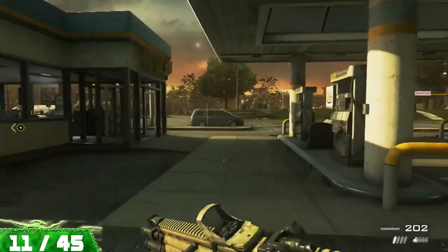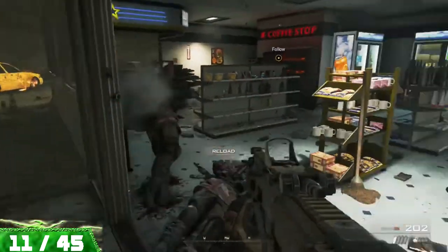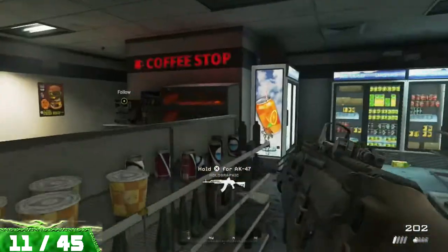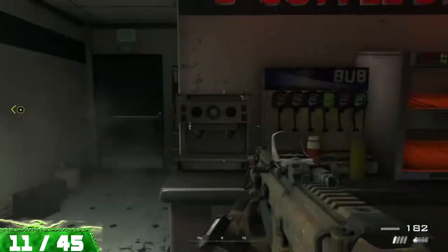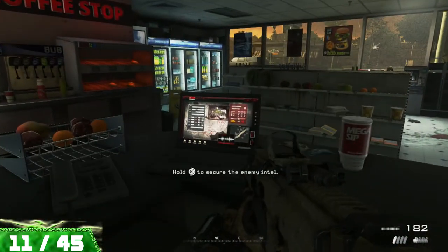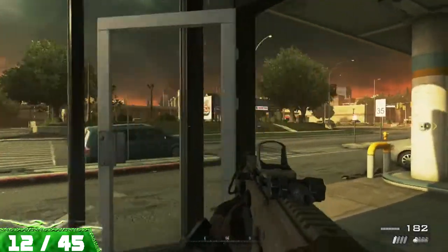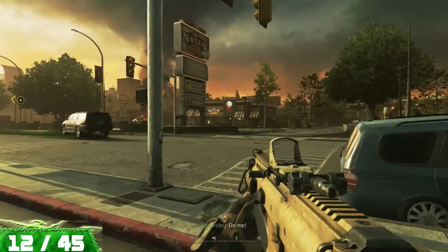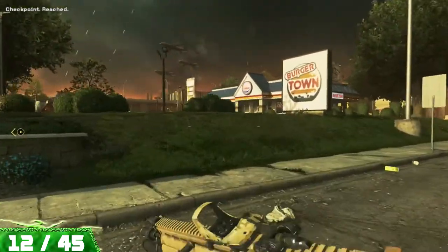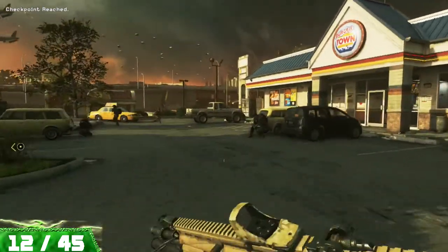Now we're on the mission Wolverines, and there are four collectibles on this mission. The first one is going to be inside of this gas station as you come into the open area that you're going to start defending. Just clear out the gas station and grab the piece of intel that is on the counter. The rest of this area is pretty wide open and you need to defend the sports bar, but first we're going to head over to the Burger Town and grab the piece of intel that is in the dumpster out back.